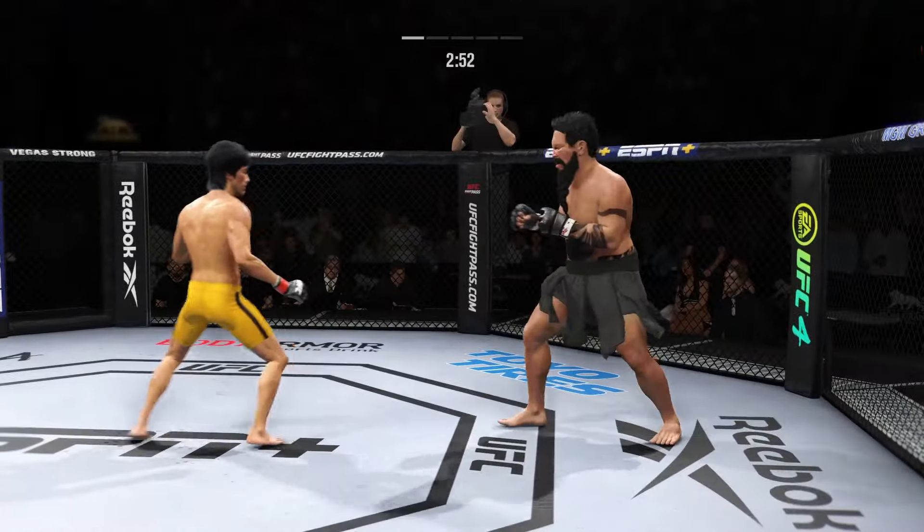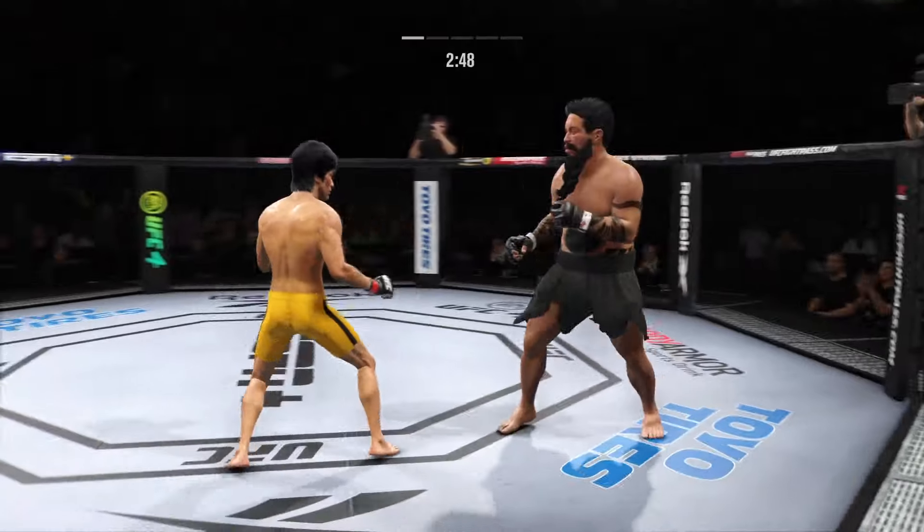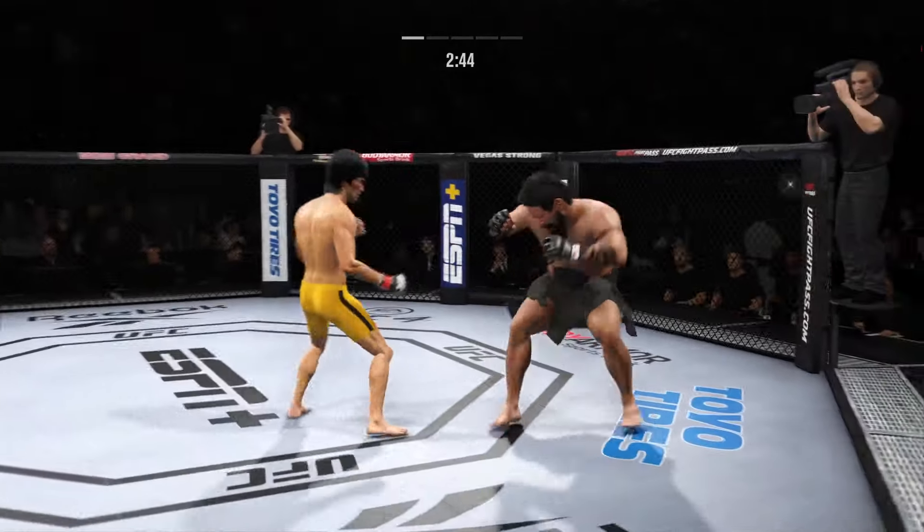Look at him chopping the wood with those leg kicks. He lands a punch there — pretty good connection, great connection. He's in a great flow right now. Doubled up on the jab there, nicely done by Lee.